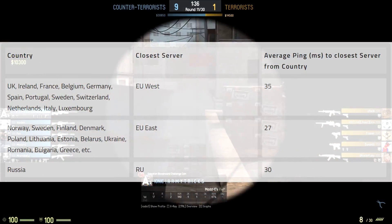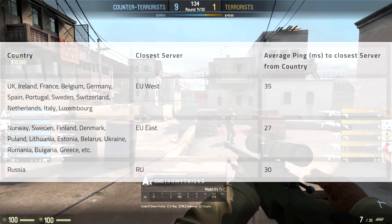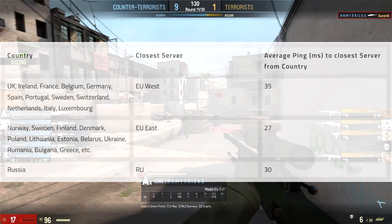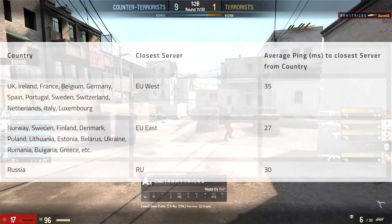Norway, Sweden, Finland, Denmark, etc. are in EU East with an average ping of around 27. If you're Russian you should use the RU server, which is the closest server.